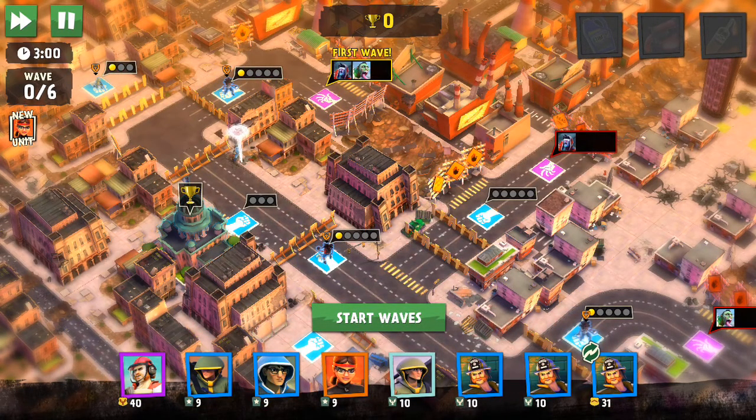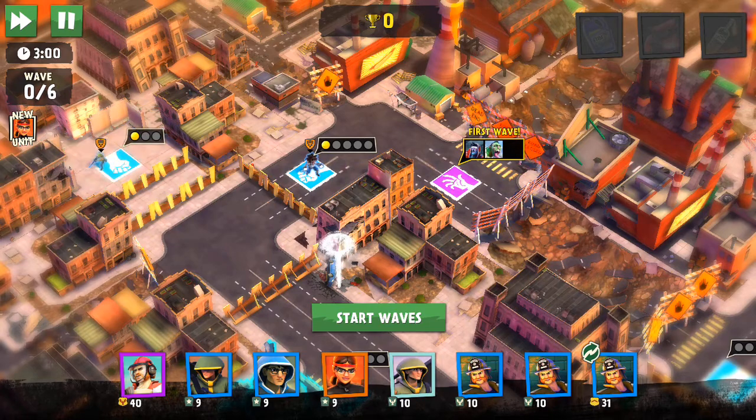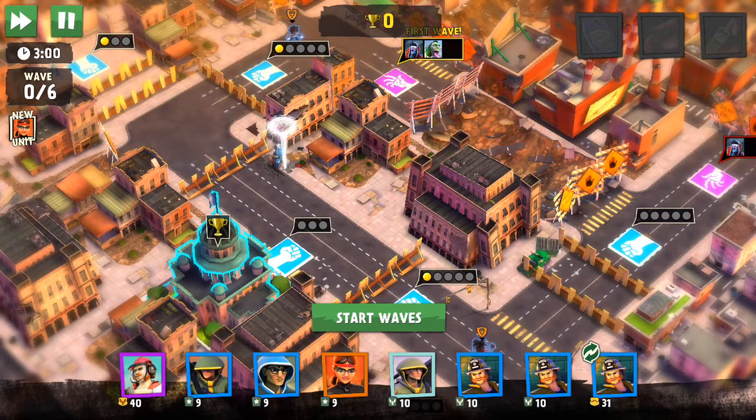Alright, so this is a more typical map where you have the units that spawn up top left first, and you have a sniper here. Now the thing with Mexico expert maps is you want to move your units away from the barriers. The longer you can keep your barrier up and intact, the higher chance you have of receiving full rewards.